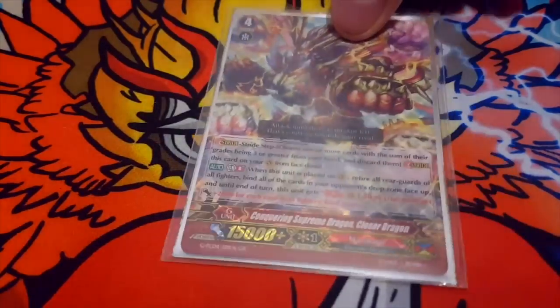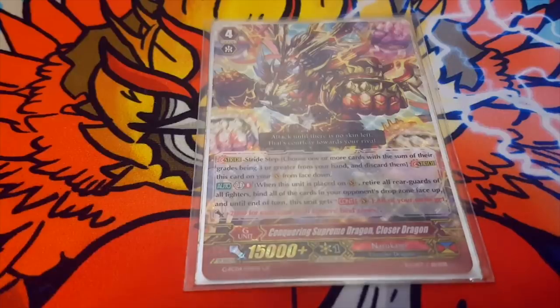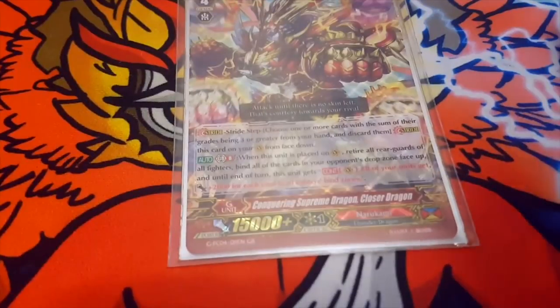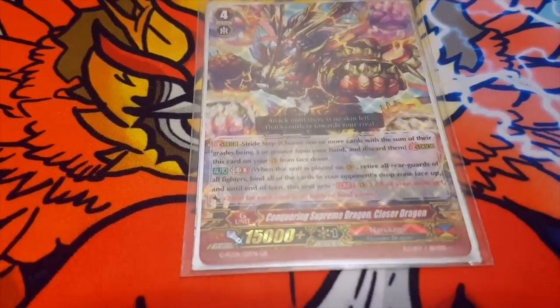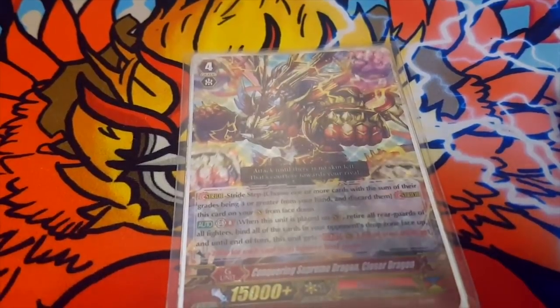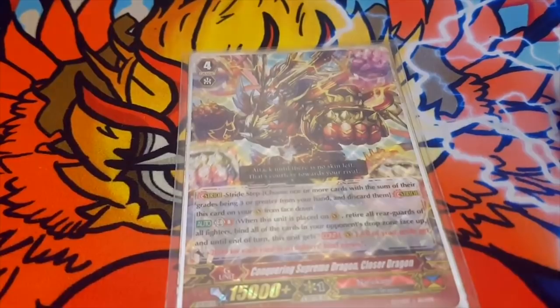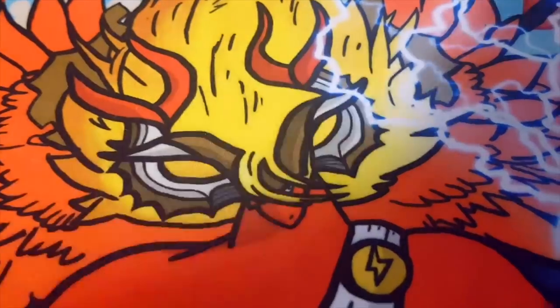Next we run our GB8 finisher: Conquer Supreme Dragon Closer Dragon. When this unit is placed on vanguard circle, retire all rearguards of all fighters. Bind all of the cards in your opponent's drop zone face-up. And until end of turn, all of your units get 2k for each card in your opponent's bind zone.